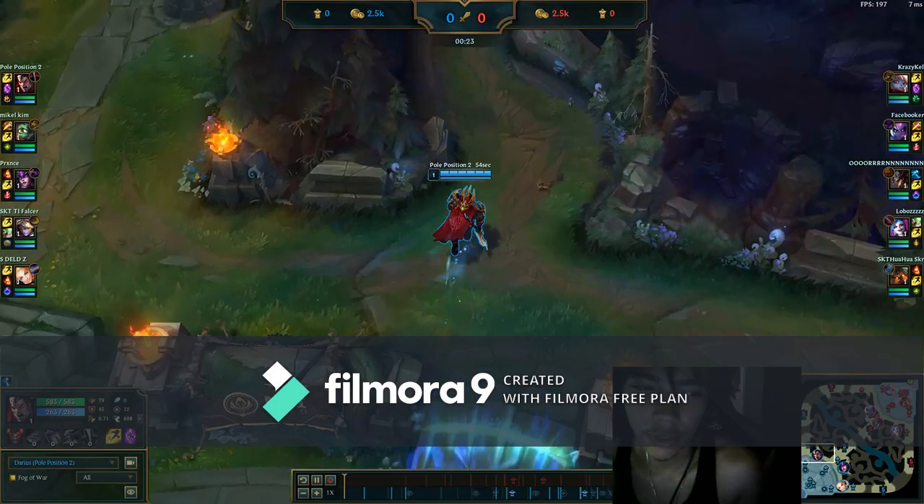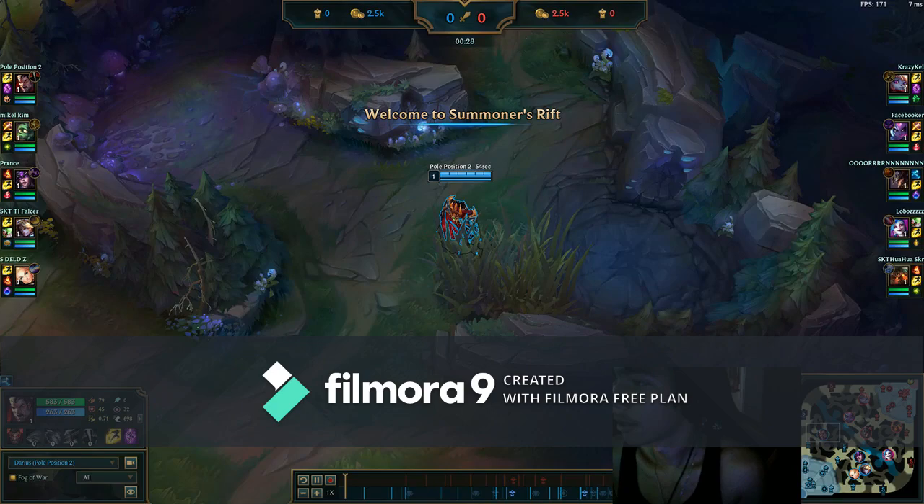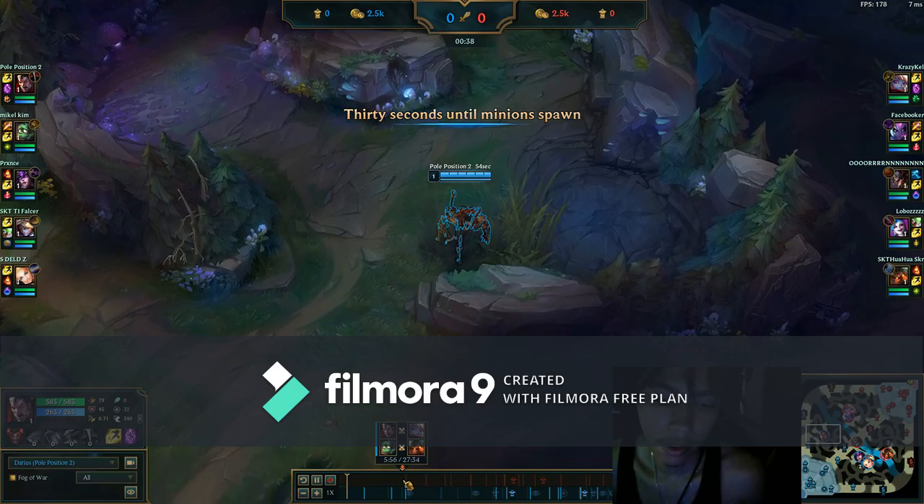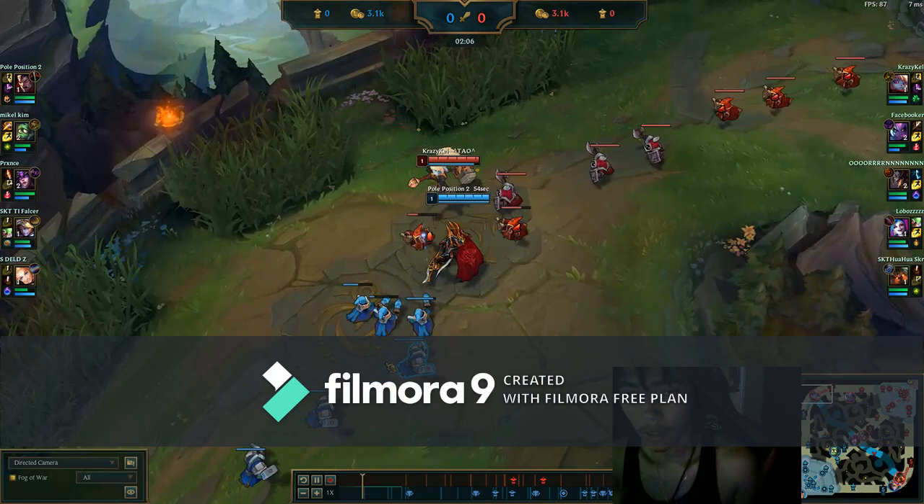I looked at my team comp this game and I was like, okay, we got Lux, Ezreal, and Syndra. Why would I build any damage this game? Frozen Mallet is nice because it's just CC every auto, and I really like that. You don't need anything else, in my personal opinion. It's just usual Darius stuff, honestly.